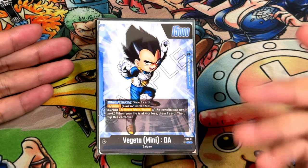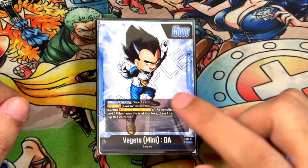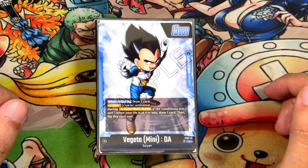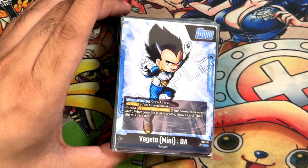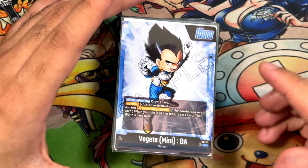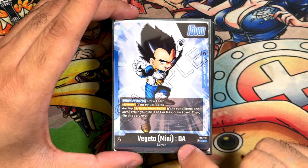If you have any suggestions of what to add or remove to make the leader ability even better, let me know. We're going to talk about the leader, go over every single card, and talk about the strategy. Beginning with the leader, this is Vegeta Mini Daima — 15,000 power, blue leader, and a Saiyan.